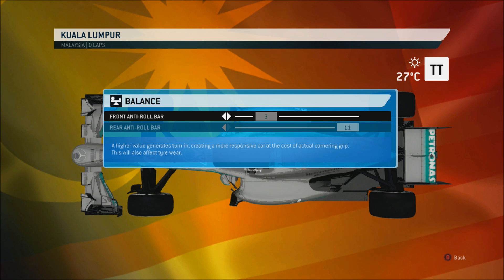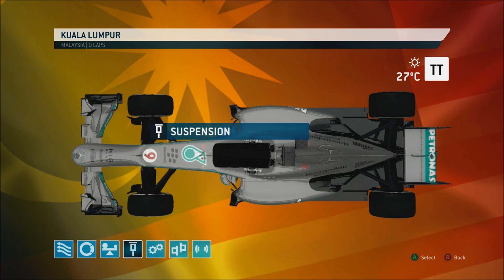Moving on to the balance — the front anti-roll bar is pretty low, because a lot of the corners around Malaysia are long and fast. They tend to wear out the front tyres, so that's why you've got to have a low front anti-roll bar. It gives you better grip so you can get through those long corners a bit better and get further into the race on your tyres. The rear anti-roll bar doesn't need to change all that much from track to track, so we'll leave that there.